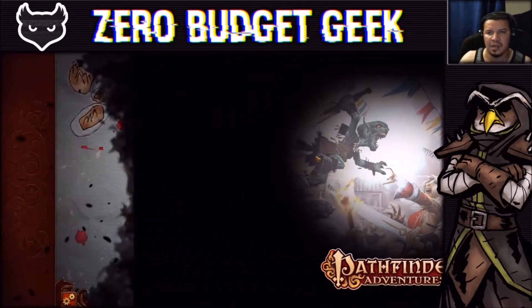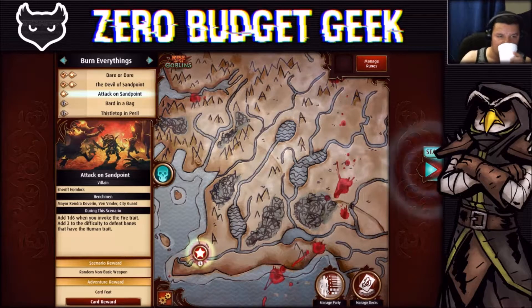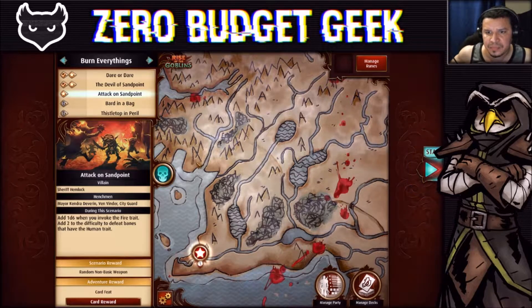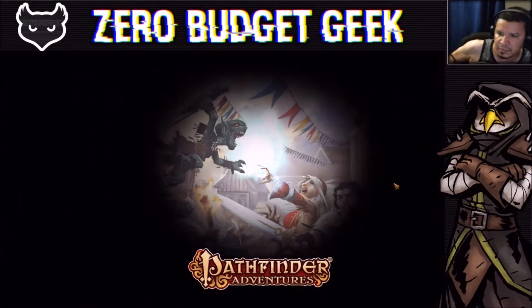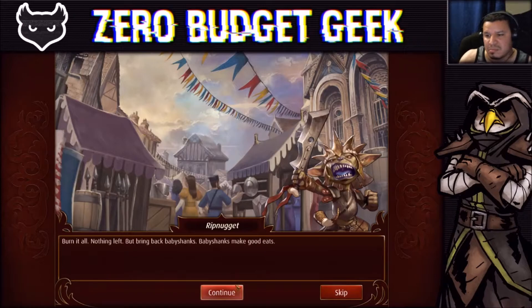We're on to the next scenario: Attack on Sandpoint with our terrible goblin team. Let's jump in and encounter all that stuff right now. Rip Nugget — that's right, that's our chief Rip Nugget.